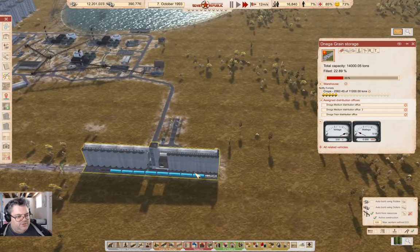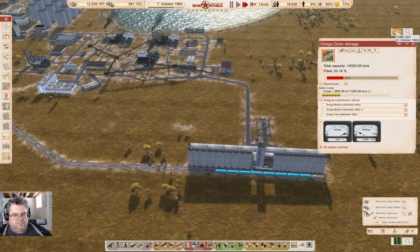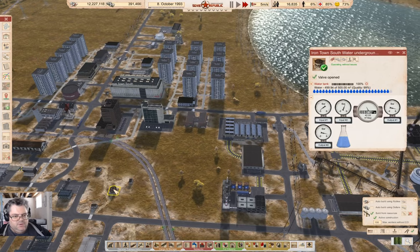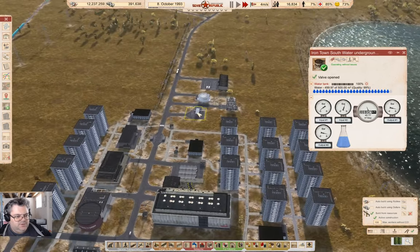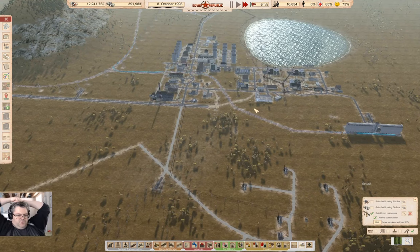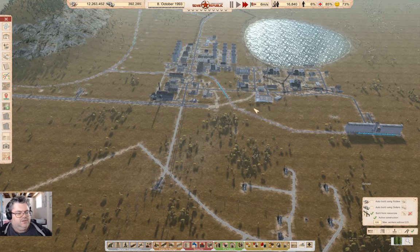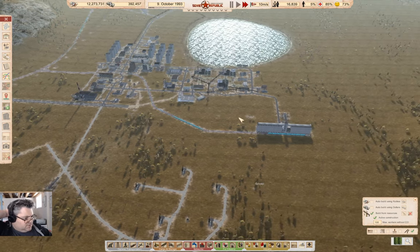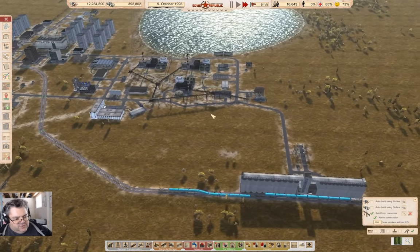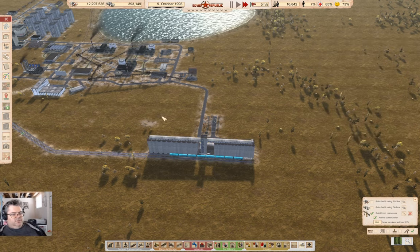Yeah, we've got lots of crops yet to come in as the trucks here do their thing. We've got three trains shuttling back and forth — I might want to twin that actually, but it's only going to be important for a chunk of the year. I want to check something here — we've got water up here in the distribution point. Yeah that should be fine, although I do think I'm going to want another water treatment facility up here.